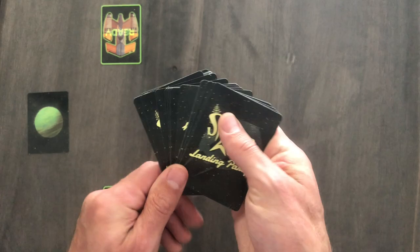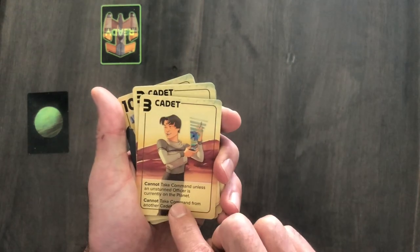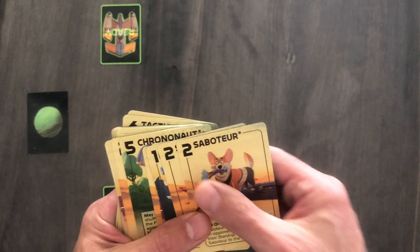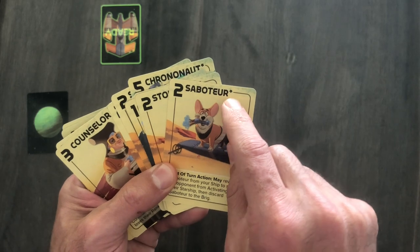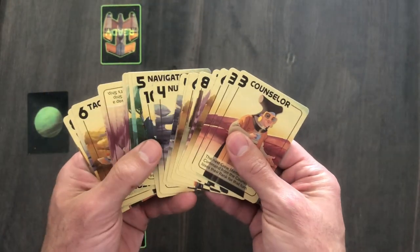Inside the box you will find 18 unique crew members, three cadets, and eight special guests, each with a rank and unique special ability. To set up for your first game, remove the cadets — you won't need these until later rounds. Also remove all the special guest cards, indicated by an asterisk next to their name. In advanced variations, you can shuffle in a couple of special guests for more variety and replayability, but your first few dozen or hundred games, there's plenty to work with in the standard deck of crew members.